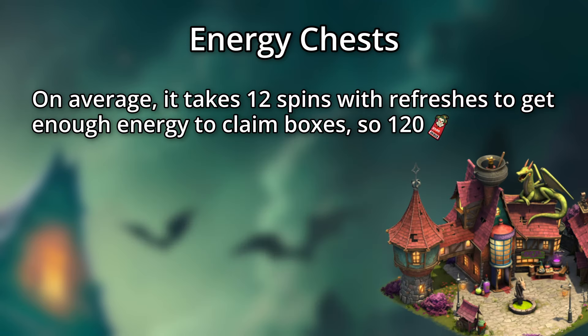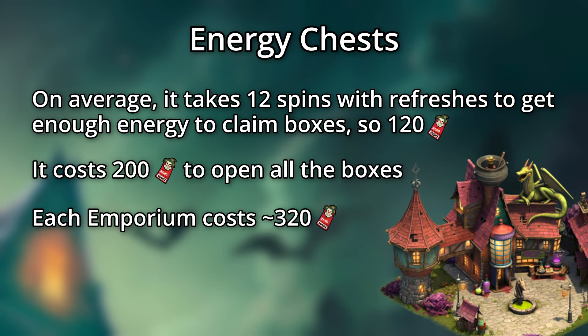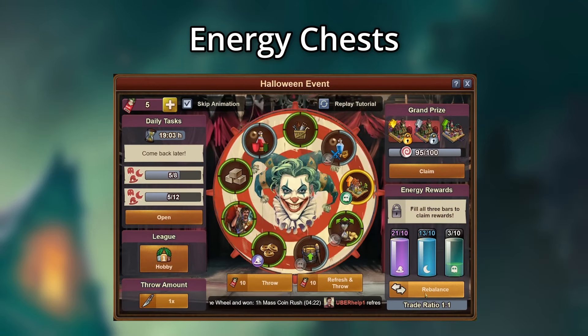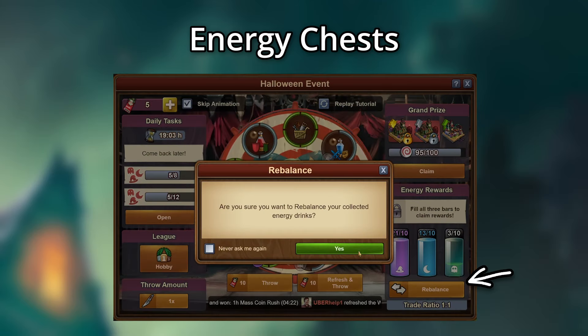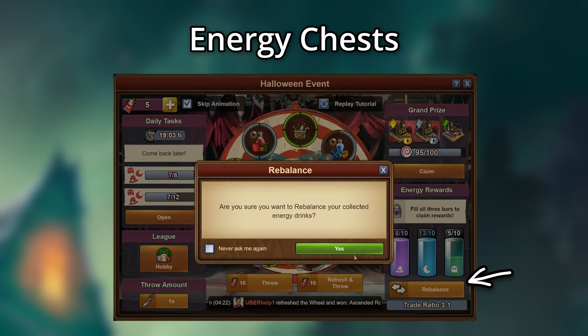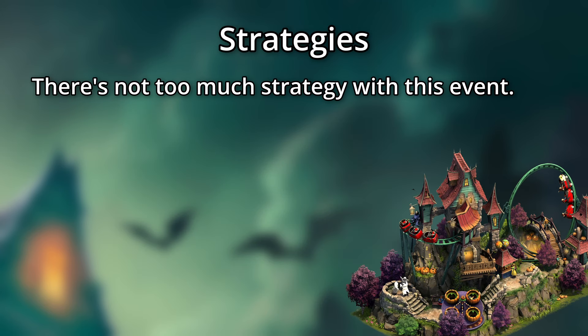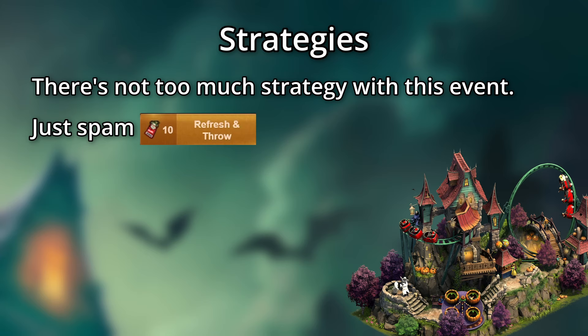It'll take on average 12 spins with refreshes to get enough energy for a full set of boxes, and 200 tickets to open all those boxes, so multiple Emporiums will cost around 320 tickets each. If one type of energy is below 10, you can rebalance your energy a bit. However, this does slowly increase in price, resetting daily, so just be aware that you probably don't want to spam this button. There's really not a strategy to this event — for the most part, just spam the refresh and spin button until you're out of tickets.